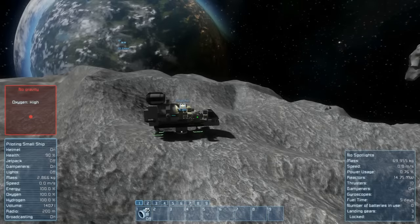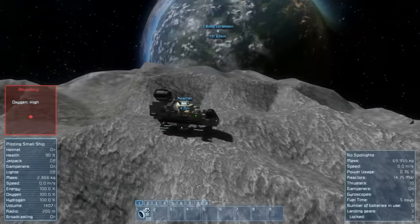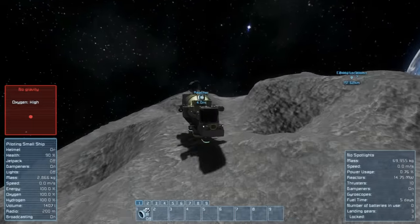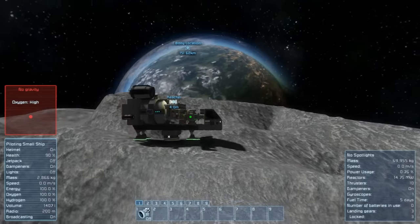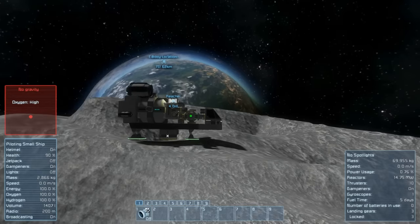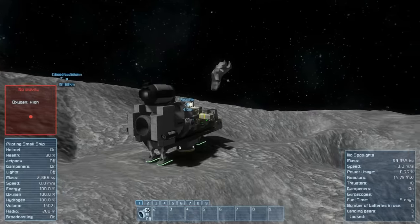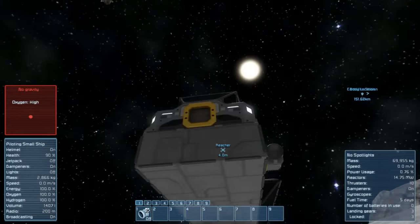Hello everybody and welcome back to Space Engineers. I have flown over here to where we are currently on this little asteroid. You can see Earth over there - we're a long way away, about 151 kilometers from our home. The moon is somewhere around here.